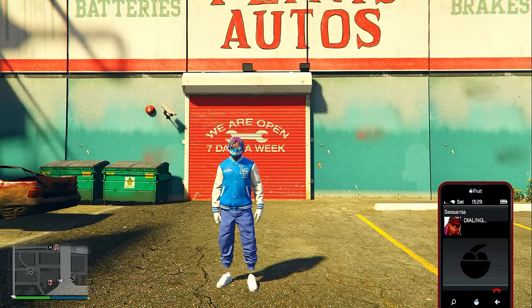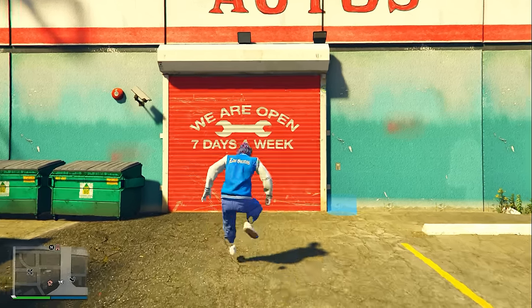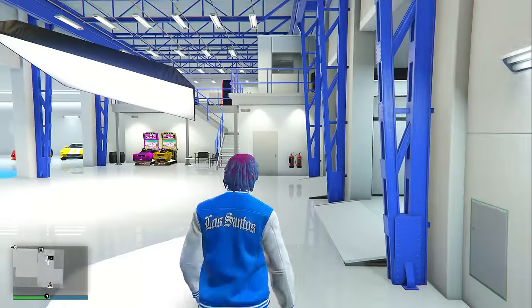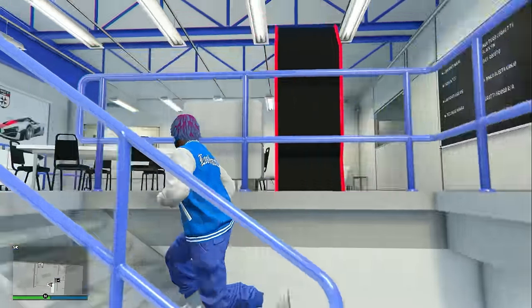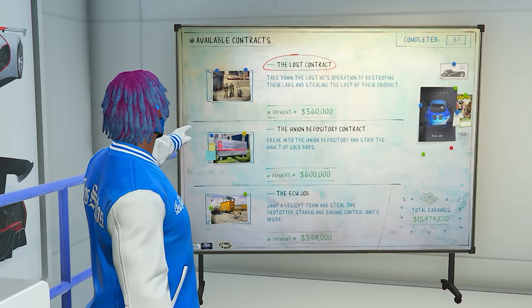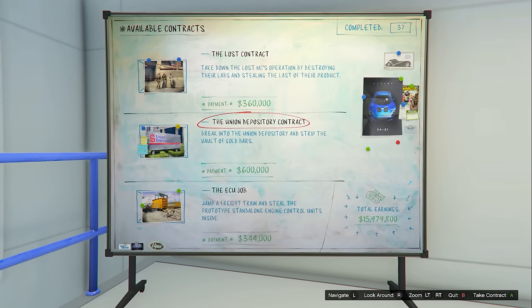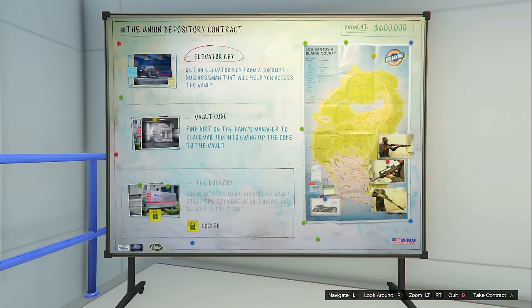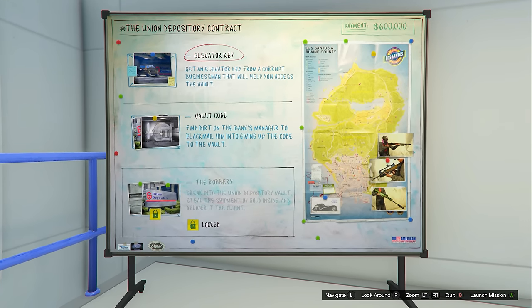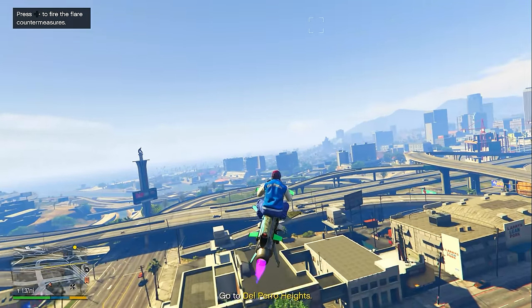Once Sasanta picks up, click the option that says 'cancel contract job' and accept the alert. Then go back inside your auto shop, walk upstairs, and check your contract board — all the contracts should have changed. Hopefully you'll now see the Union Depository contract. If not, repeat this trick until you do. This is how you get the Union Depository contract every single time.